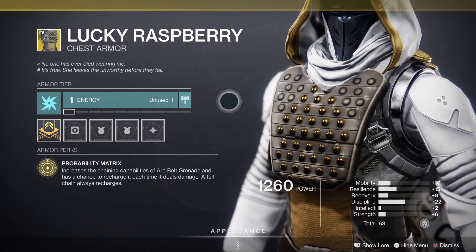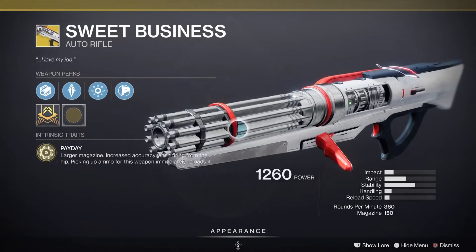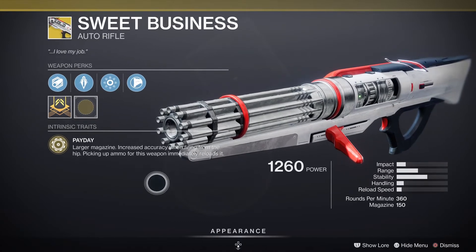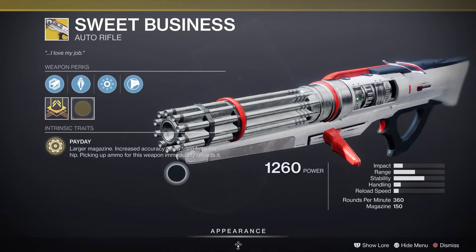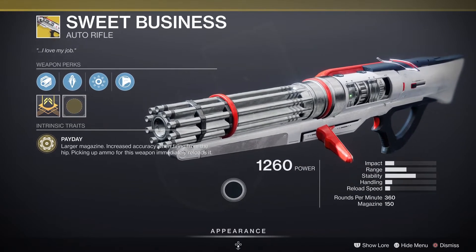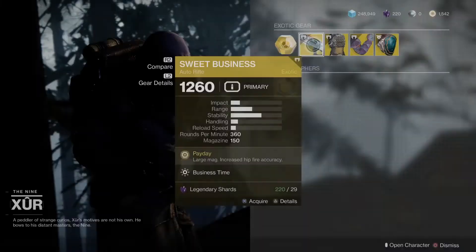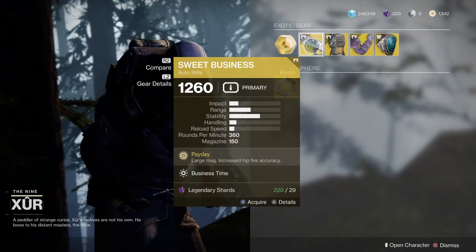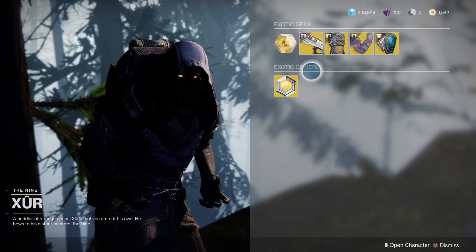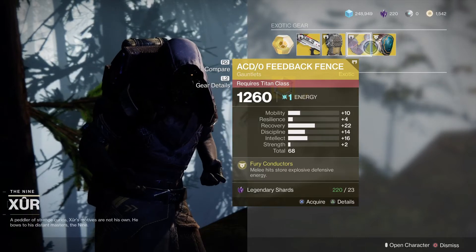Then we have Sweet Business — I haven't seen this in ages. It's an auto rifle like an old-fashioned gatling gun with a large magazine, increased accuracy when firing from the hip, and picking up ammo immediately reloads it. It does spin up and hasn't got brilliant impact, but it's fun and different to use. It's 29 shards and he hasn't had it in a very long time, so I'd say give it a go — it's not the worst gun and it's certainly interesting.